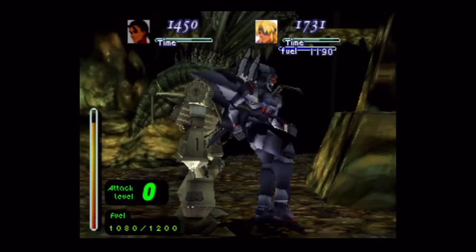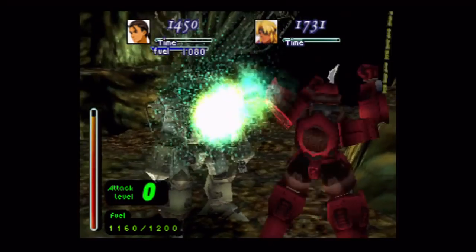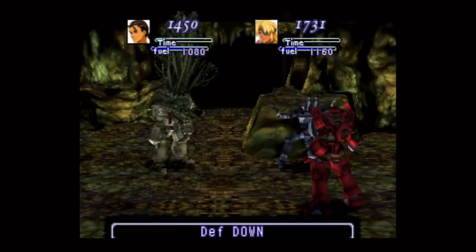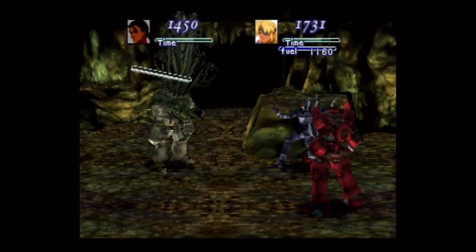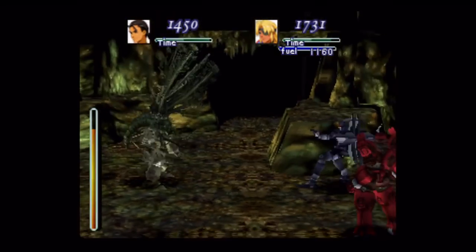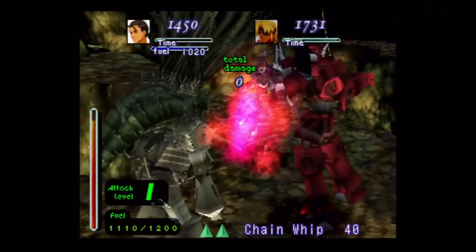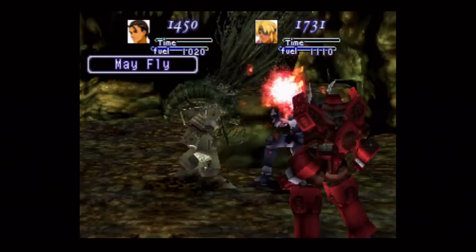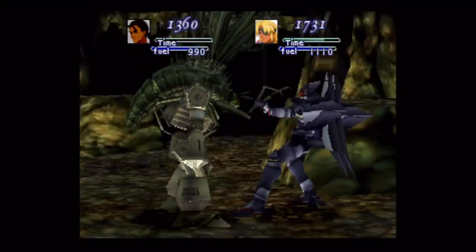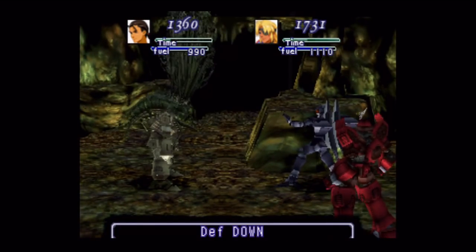We got another new enemy here — Mayfly! I heard this guy can attack human-sized characters, but I don't think I've ever seen that personally, so I wouldn't be worried about it. Our regular attacks aren't doing a whole lot, so we're going to need to go with some death blows to take this guy down. He does have a lot of HP — 555 HP. This is going to take quite a while. Bart only has his first death blow.